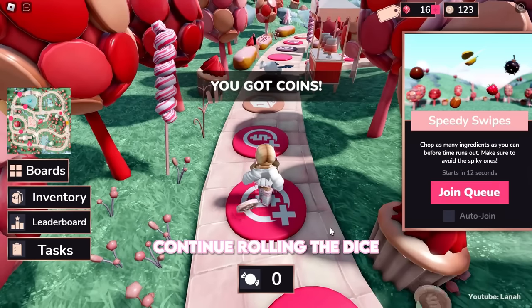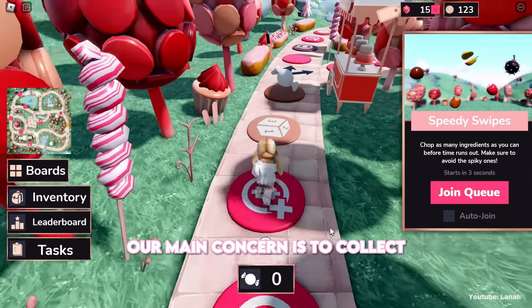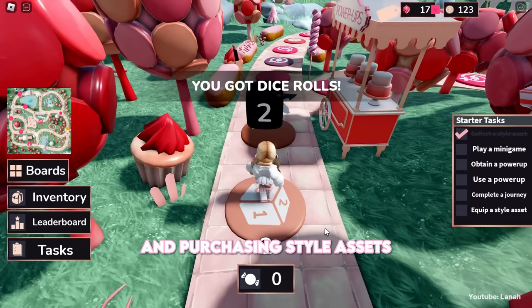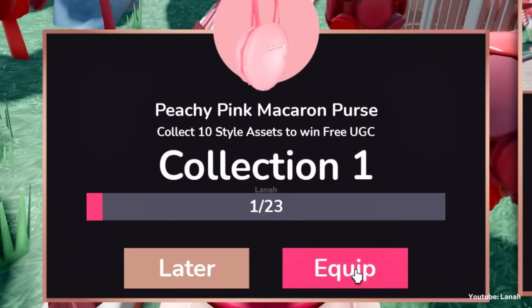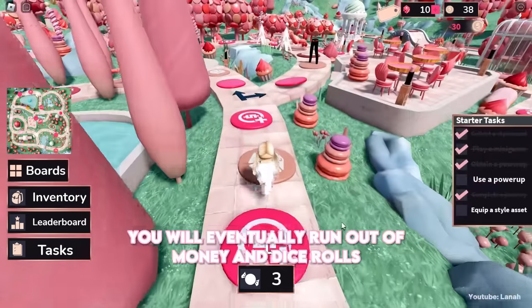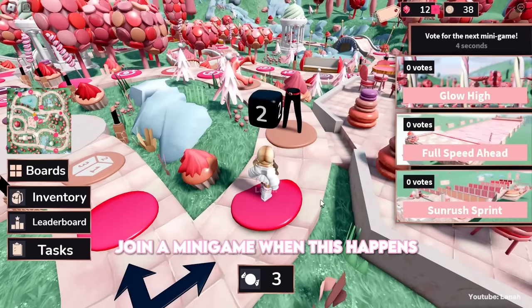Continue rolling the dice. You will land on various items such as coins, power-ups, and so on. Our main concern is to collect enough coins and purchase style assets. Each style asset costs 30 coins. You will eventually run out of money and dice rolls — join a minigame when this happens.